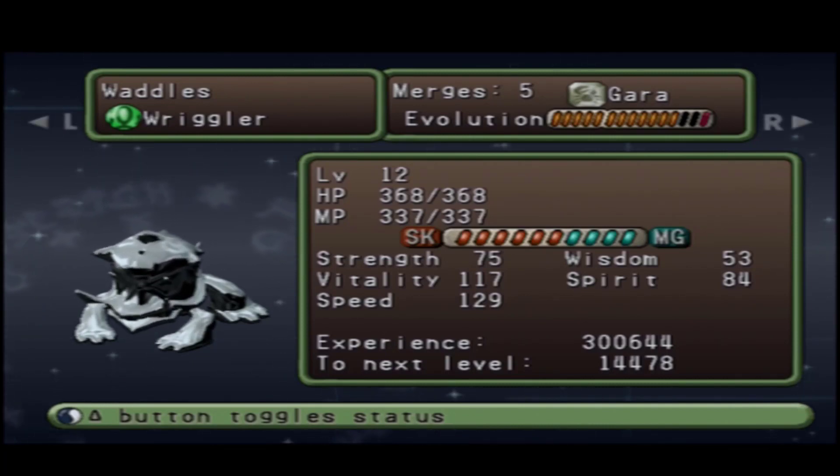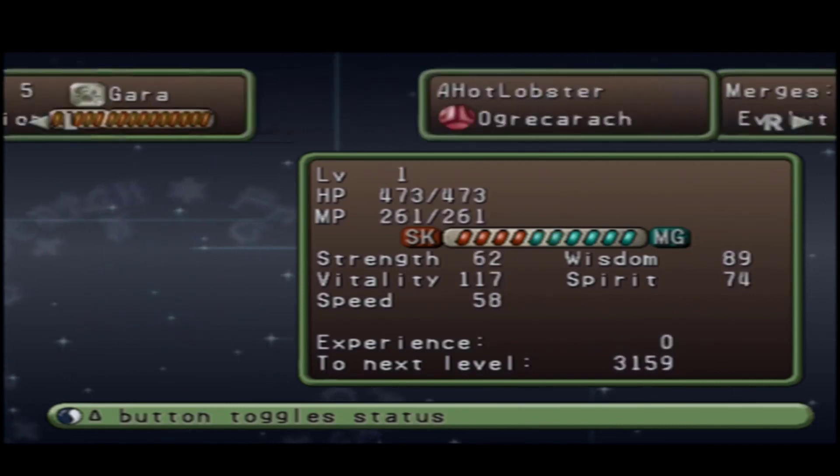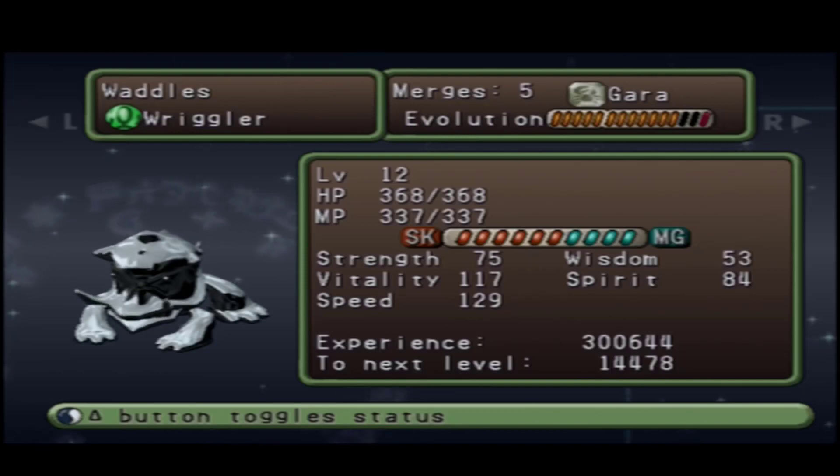But on the other side of that, when your HP is halved from being chrome, your speed is actually tripled. So if we look down at the speed here, we've got a speed stat of 129. That doesn't seem the craziest number, but when you look at the rest of these guys all sitting quite low, 129 for a Gaara, and especially for the Karach line, is incredibly large.